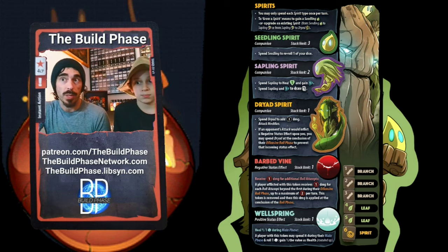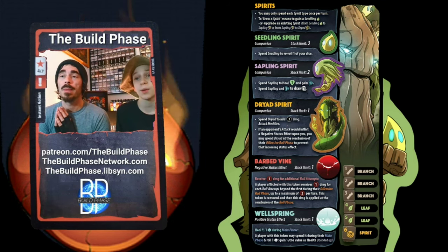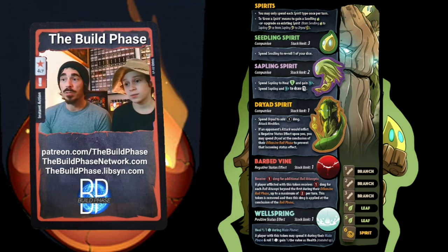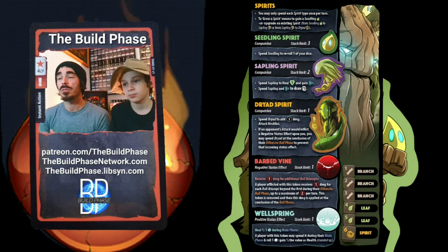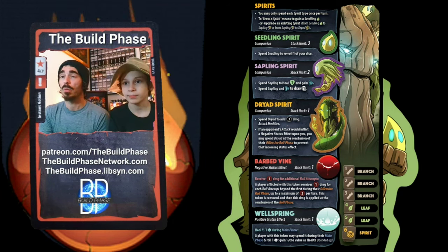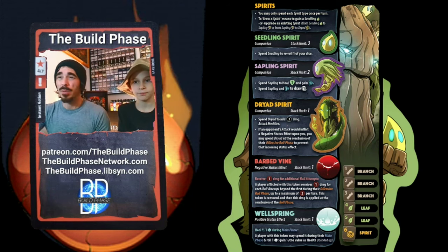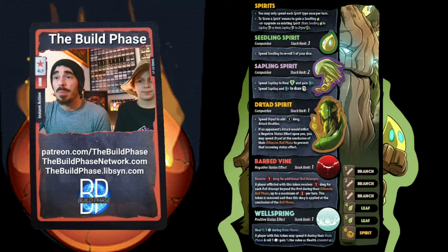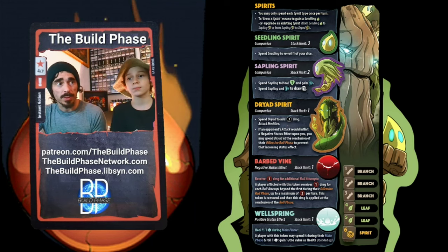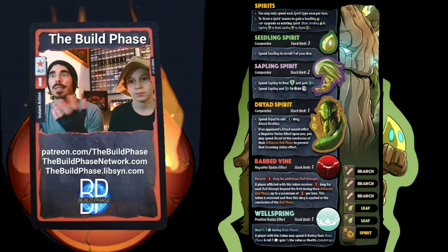The last effect the Treant has is the Wellspring. You can spend it to roll a d6 and gain half the result, so you can heal between one and three. I spend these as soon as I get them — I never sit on them. I don't give my opponent the ability to get rid of it or take it from me and use my healing on themselves.